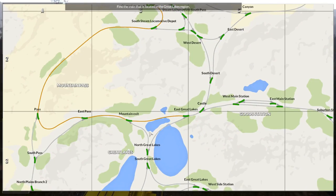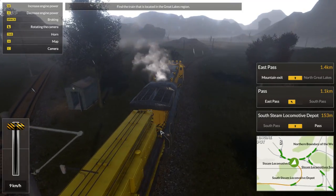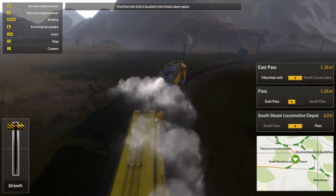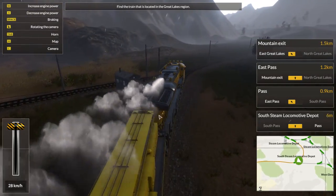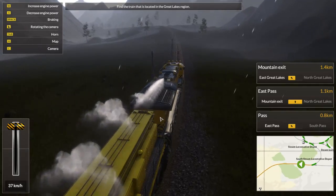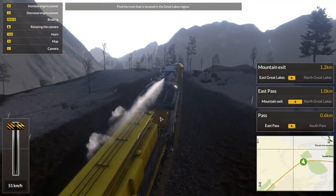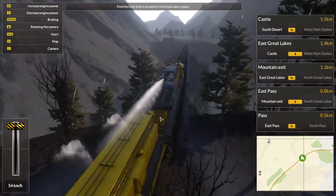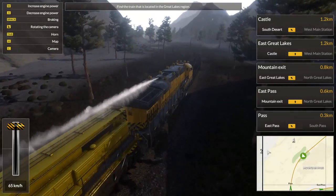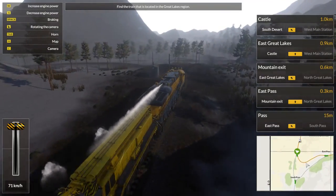It looks like we have a perfect straight pass here — might have to switch this one. Looks like this is kind of considered a Great Lakes region here as well. Full speed ahead. That's quite the slope there for a train to go up. We'll keep our eyes peeled here. Like I said, we might have to switch one more junction, depending on which way we want to go.